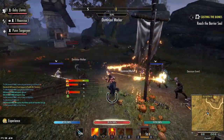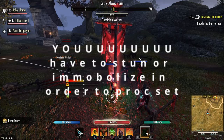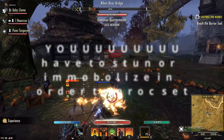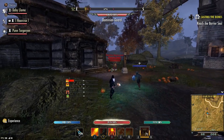Myth number three: you have to be the one to initiate the immobilization or stun effect in order to proc Hrothgar. In this clip I have one of my friends, Baby Llama, drop a Dark Conversions on the ads in the background, and even before my light attack hits them, Hrothgar procs. So this one is definitely debunked as false.